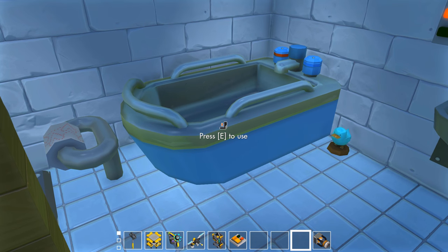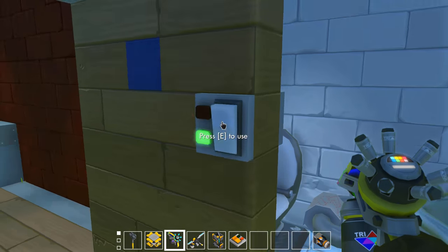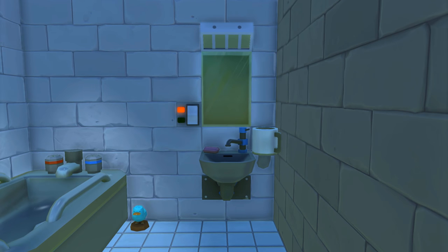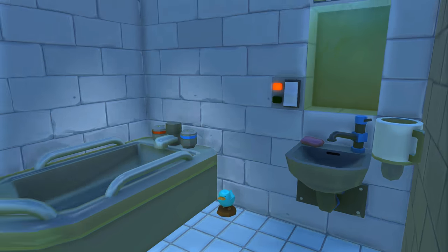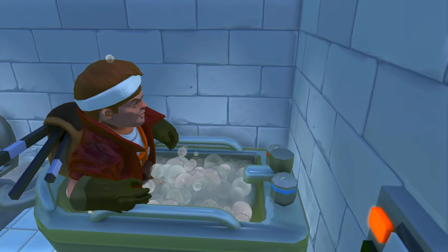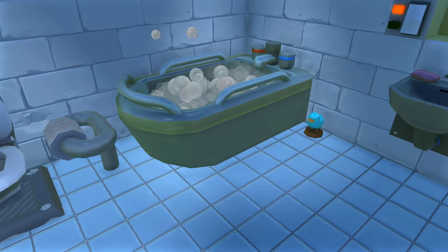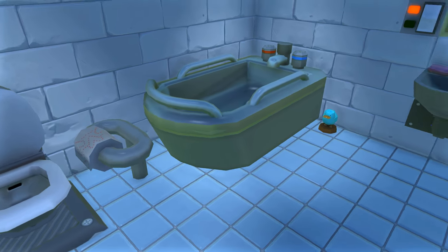Look at this, guys — we now have a complete bathroom. We have a bathtub here, and that means our bathroom is complete. All we need really is a mirror, and I can see them adding a mirror for character customization maybe. That would be really cool to have an actual mirror for reflections, but that would be a little more difficult to add. Let's hop into the bathtub and we'll get a cool little effect. We're having a little bubble bath! That is amazing. The bubbles will dissipate once we're out, and there we go.